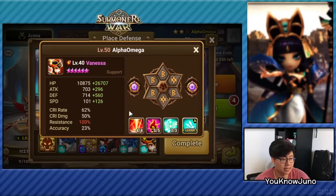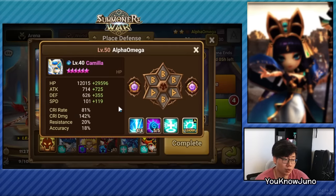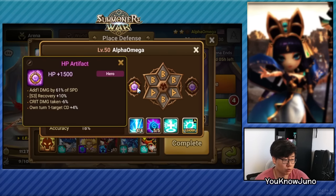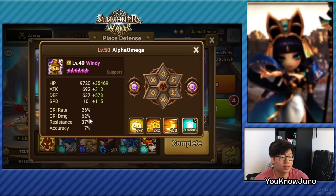Next is the Vanessa on 227 speed, Violet Endure, 100 resistance. Some crit rate and some accuracy to maybe add in a defense break. The main thing I focused on was the tankiness plus the 100 resistance. And then we have Camila on 220 speed on Violet Nemesis, 40k HP with some cover, taking less crit damage and taking less damage from wind.